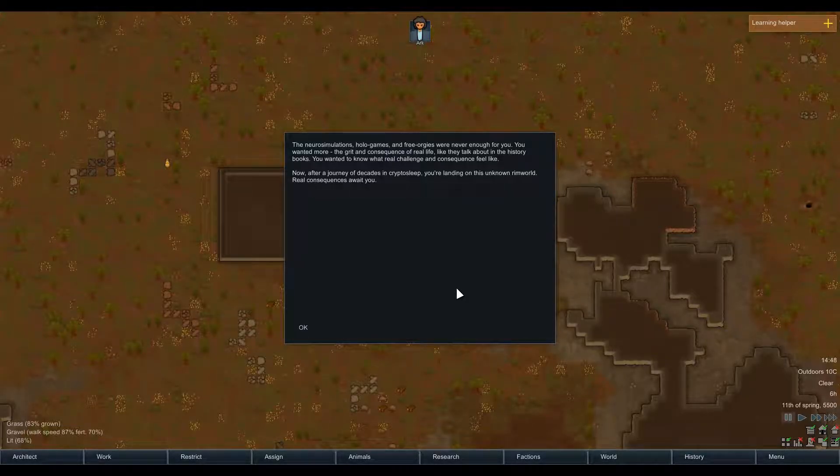The neuro simulations, hull games, and free orgies were never enough for you. You wanted more — the grit and consequence of real life, to talk about in history books. You wanted to know what real challenge and consequences feel like. Now, after a journey of decades in crypto sleep — man, it's a long time — you're landing on this unknown rimworld. Real consequences await you.